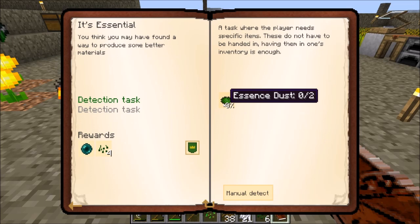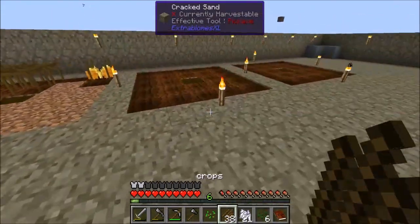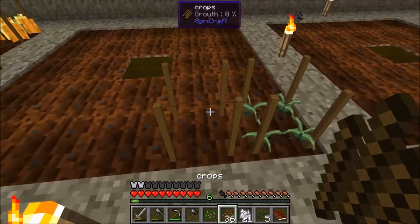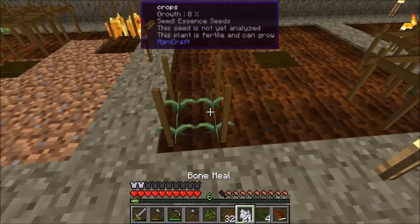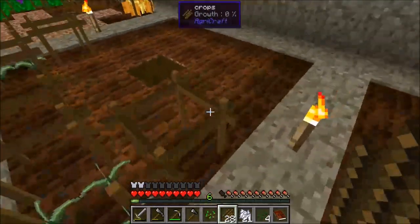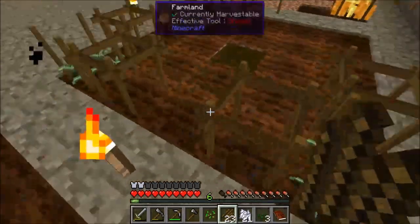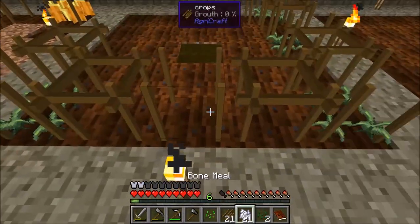The second part wants us to create some essence dust. It says you think you may have found a better way to produce materials. In order to get essence dust, this is actually relatively simple — we're going to have to plant these crops. We'll put them in just as if we were going to make them grow automatically, and we'll help them out in just a second.